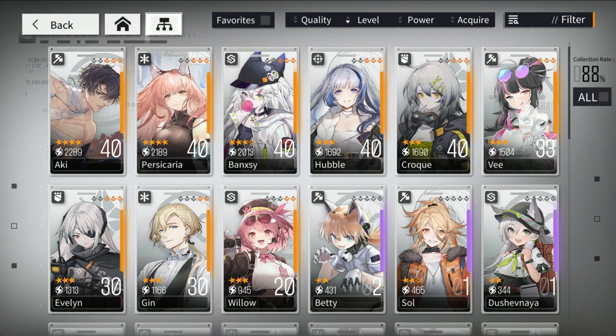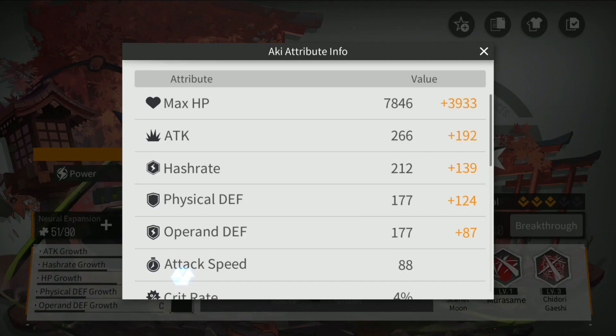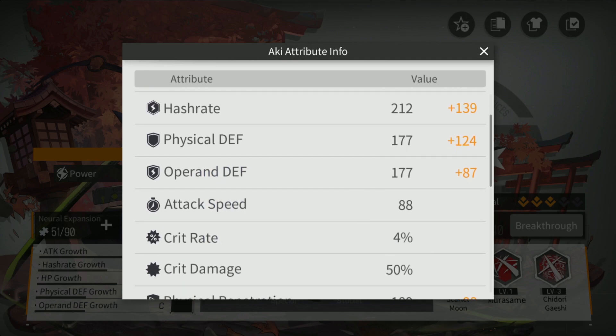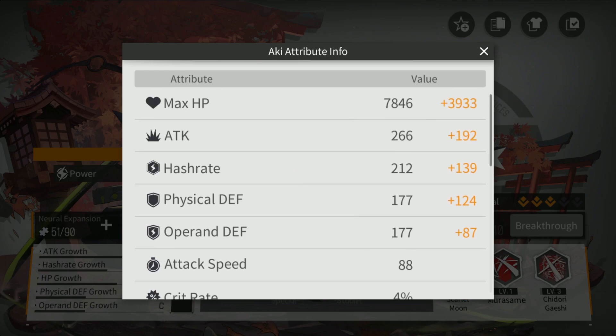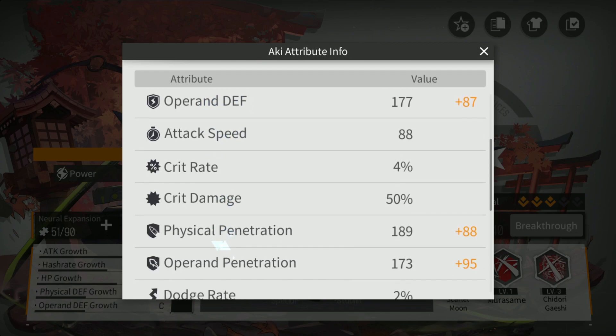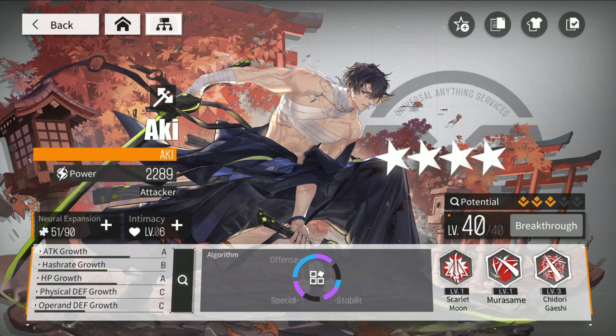I started noticing this doing a little bit of research and just looking at the characters. For instance, we're going to take a look at Aki — I'm not flexing my Aki but I am proud that I got her up to a four star, I've been really focusing on that. Anyway, you look at the stats and you see an attack set and a hash rate set, physical defense, operant defense. Think of this with your RPG mind: attack is basically your physical attack, and hash rate is like your mana pool.